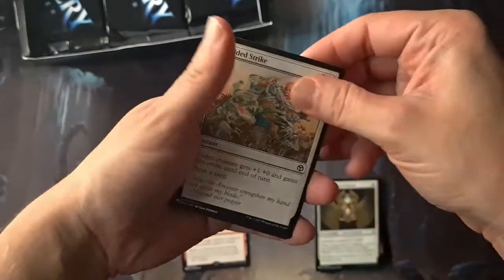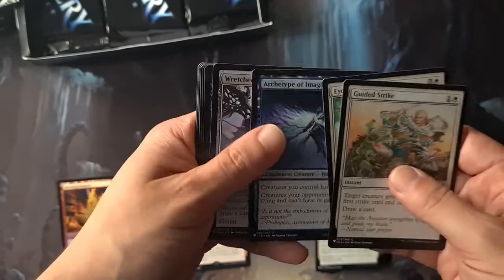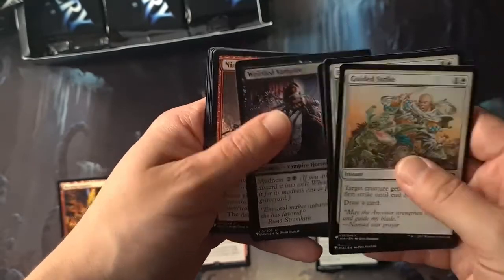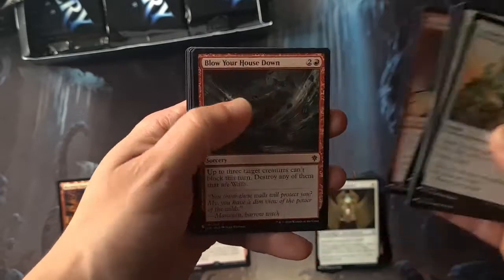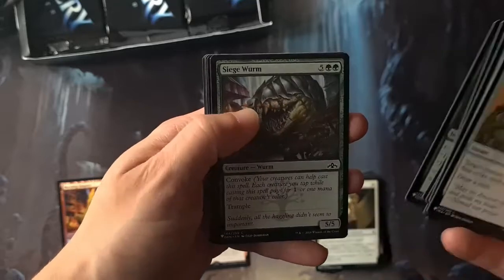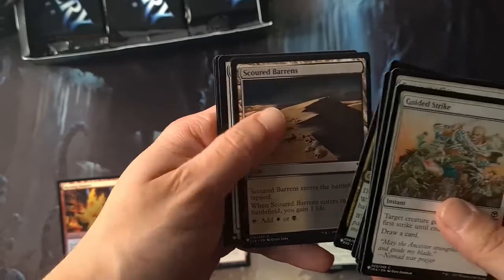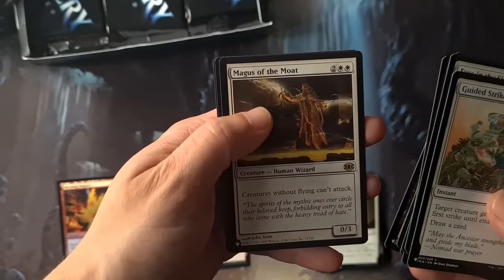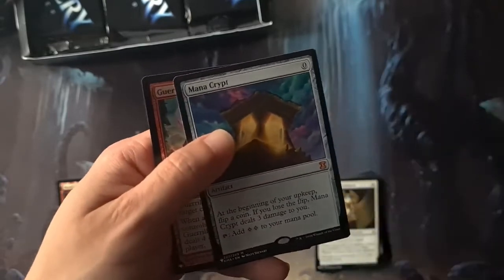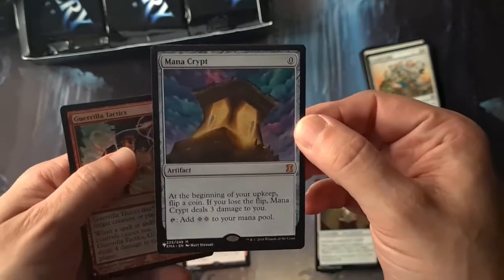Next pack. Guided Strike, Eyes in the Sky, Archetype of Imagination, Wretched Gryff, Rich Mind, Weirded Vampire, Nimble Blade — Kenra, Blow Your House Down, on the throne in here actually. Crushing Canopy, Siege Worm, Jungle Barrier, Scored Barons, and Magus of the Moat — creatures without flying can't attack. Oh my god!